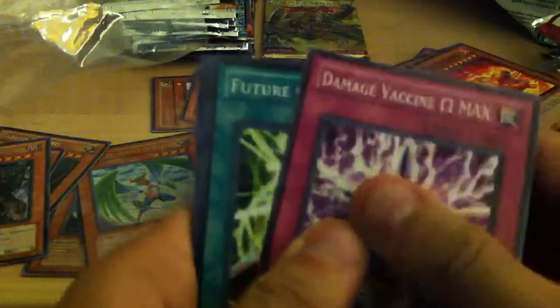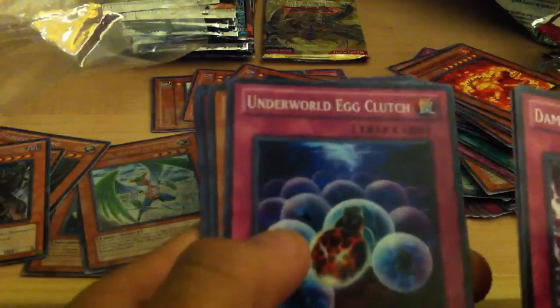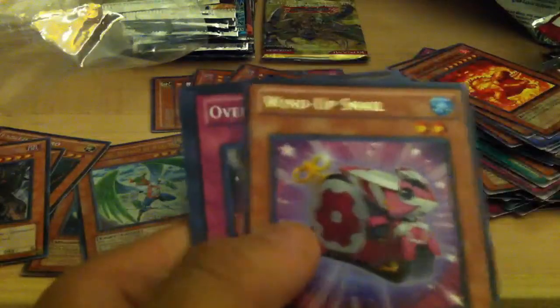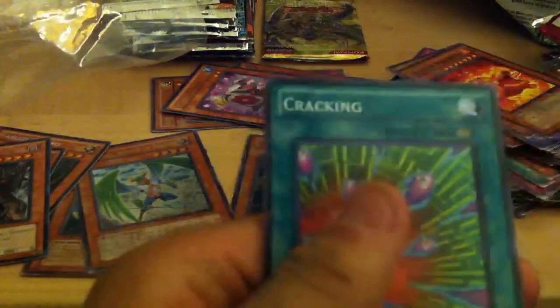Next, a First Edition Gen Force. Damage Vaccine Omega Max, Future Glow, Poseidon Wave, Underworld Egg Clutch, a rare Wind-Up Snail, Overwind, Aqua Jet, Gem Elephant, and Cracking.